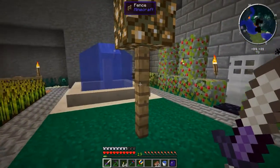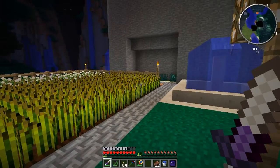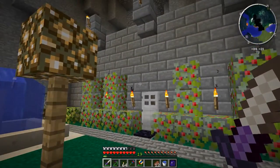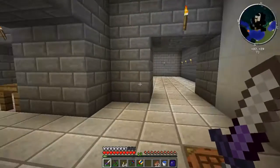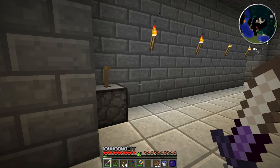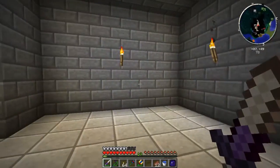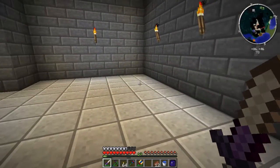Another thing you might notice is that my map has changed. I'm now using the box mini-map — I think it's called Zan or something along those lines in the modpack. It's actually already pre-downloaded, just disabled. You can disable Opis, which is the other one enabled by default, and then enable this one. I kind of like it better because it shows a hybrid between the overworld and underground. The other one you can't have both views at the same time. It shows the mobs, and I just like the way this one looks better, aesthetically.